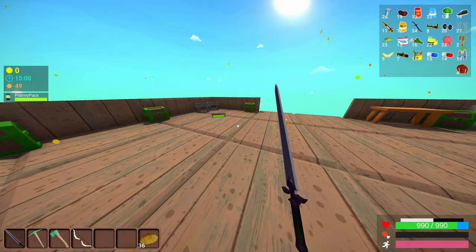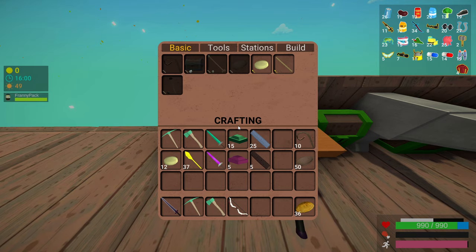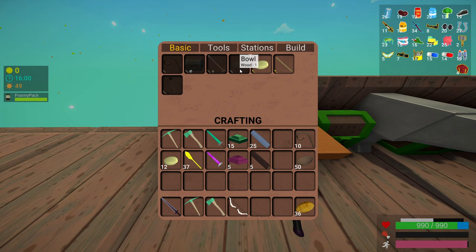On to food — one thing to note is that you'll need to know how to make dough. Dough is very simple: you just need wheat. You'll also need to know how to make bowls. Bowls are simple — just go to the workbench, go to basic, and all it requires is one wood to make a bowl. If you want to make dough, you just need five wheat.